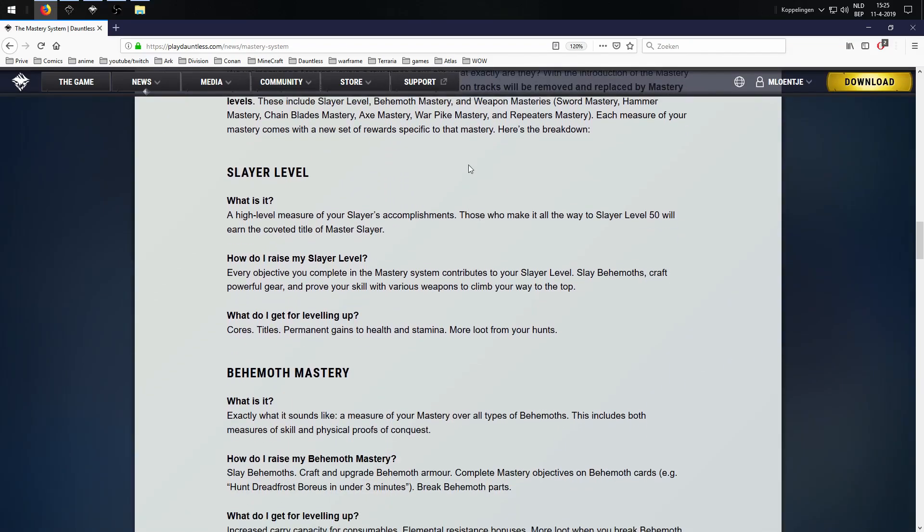Slayer level — a high-level measure of your slayer's accomplishments. Those who make it all the way to slayer level 50 will earn the coveted title of Master Slayer. Definitely something worth playing for. How do I raise my slayer level? Every objective you complete in the mastery system contributes to your slayer level — slay behemoths, craft powerful gear, improve your skill with various weapons to climb your way to the top. So basically everything you do in the game — upgrading your armor, creating armor, killing behemoths, damaging behemoths — will actually raise your slayer level.